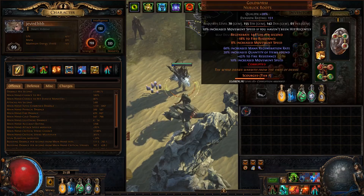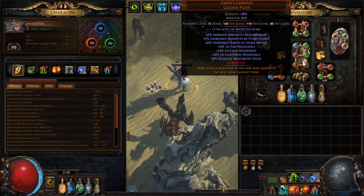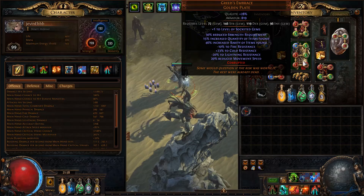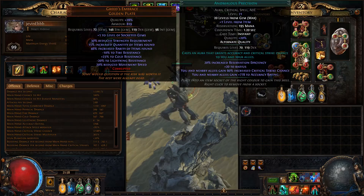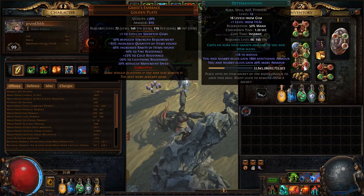I moved all my auras onto my chest and got a new Greaves and Brace with plus one socketed gems. I'll upgrade this later with a dual corrupt — plus one socket and plus two aura, or plus two AOE or increased damage. I'm running Herald of Ice, Enlighten 4, Defiance Banner, Precision, Determination, and Anger. Those last two are low level because I'm leveling some gems.